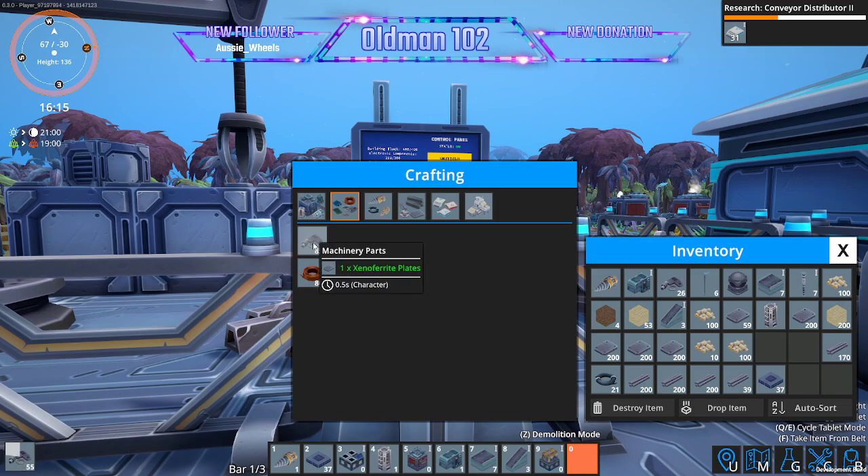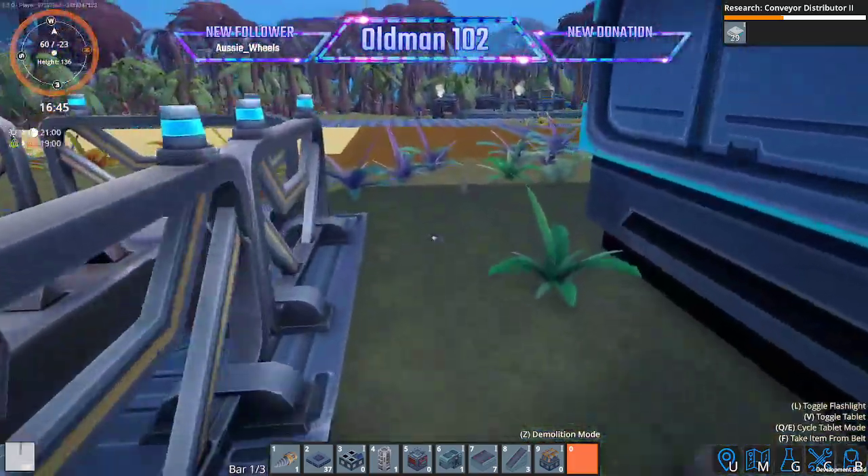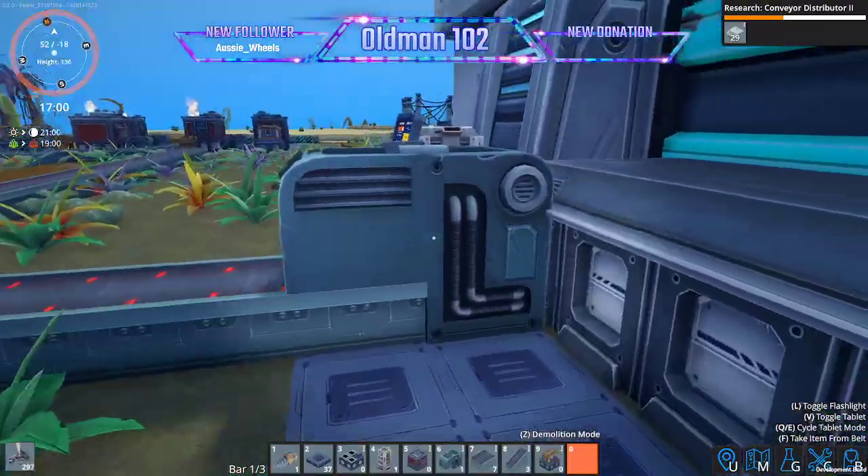They only make one at a time as well. These are quick, we'll just let these click off. While we're waiting for these to click off, let's get some electricity over here because we're going to need an inserter.